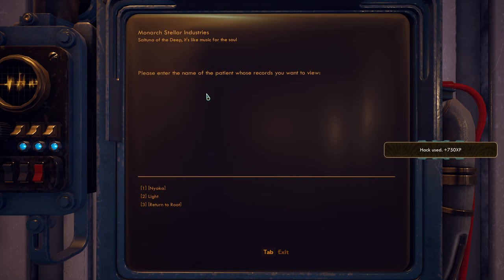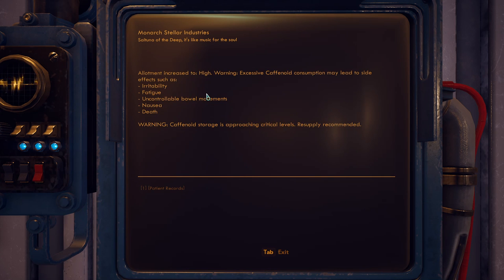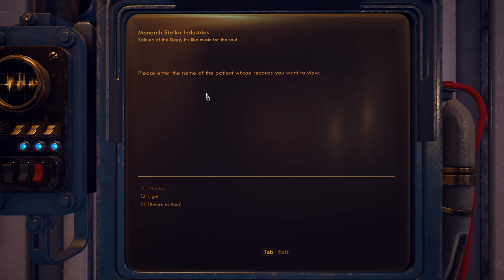I find Neoka's patient records. The medical engineer notes read: liver damage likely the result of prolonged alcoholism, attitude problems likely the result of prolonged alcoholism, frequent social withdrawal likely the result of prolonged alcoholism. I increase her caffeinoid allotment. A warning pops up saying caffeinoid storage is approaching critical levels and resupply is recommended.